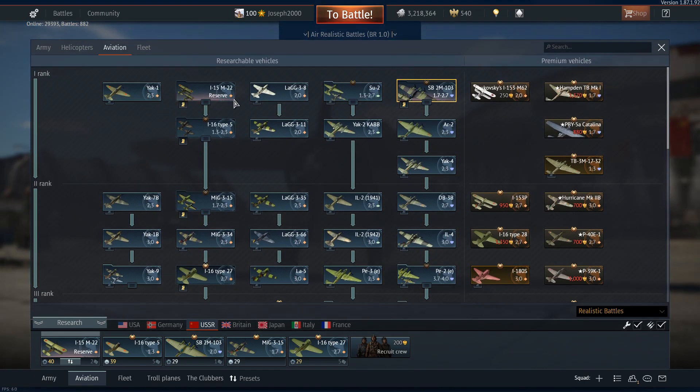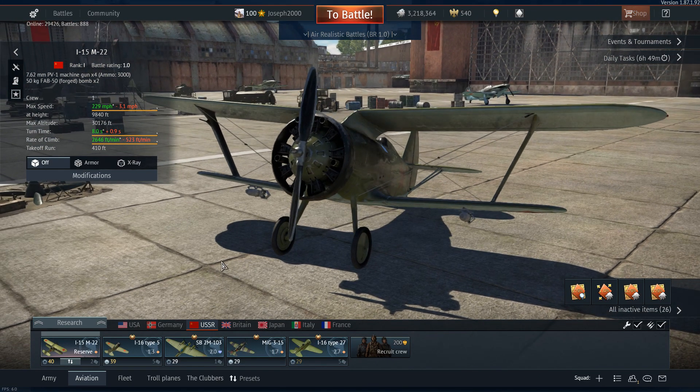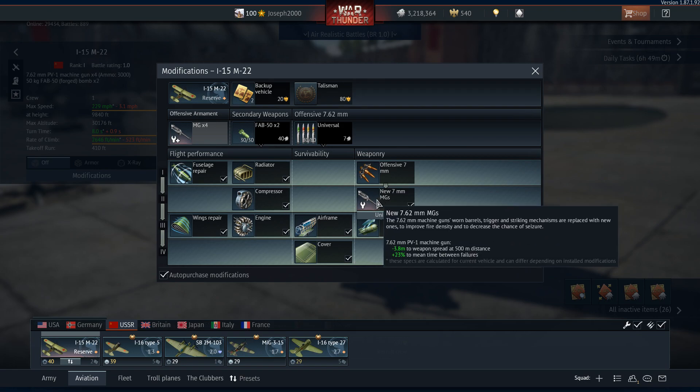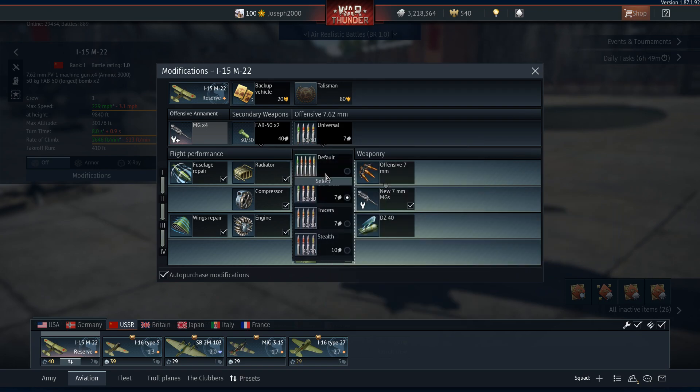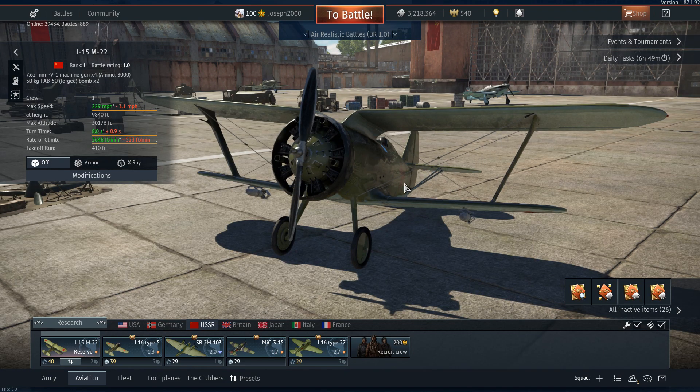At the beginning you have your three reserve biplanes: the I-15 WR, the I-15 M22, and the I-15R. They're all pretty much the same as far as I can tell. Fun fact about the M22 — I never actually spaded it until around about a year ago, when I realized I hadn't done the new 7.62 MGs on it. That's done and dusted now, but I just thought I'd make that point known.